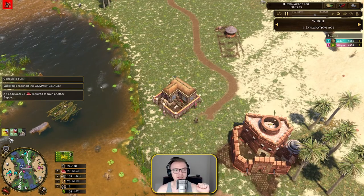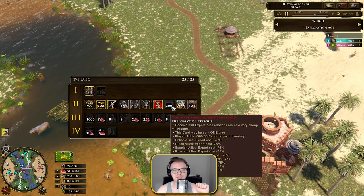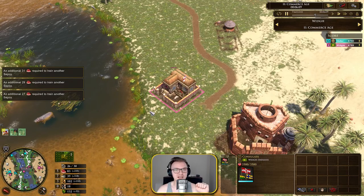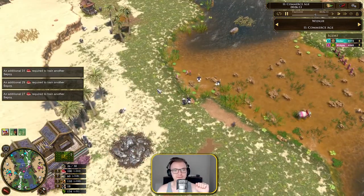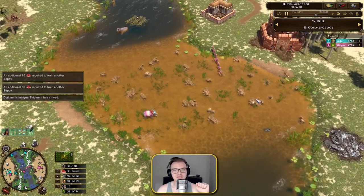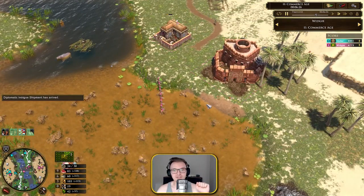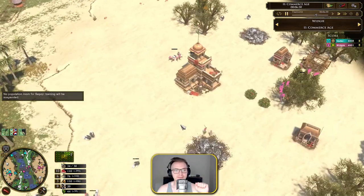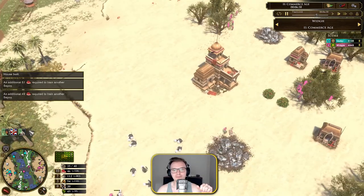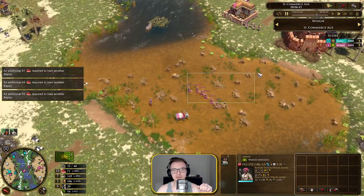With the consulate, you want to start allying with the British. Your next card is Diplomatic Intrigue — your third card — which gives you 300 export and reduces the cost of any export by 75%. You're going to want to get out six Redcoat musketeers from the consulate. If you build an agra fort and there's a hunt nearby, use those villagers to take the hunt rather than walking them all the way back to base. Keep up constant villager production.